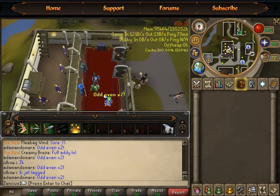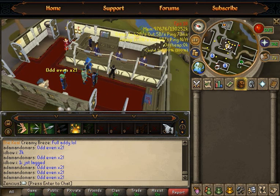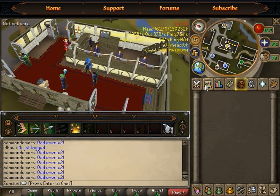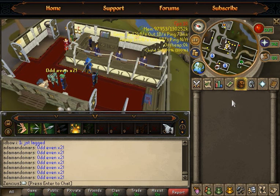What's up guys, this is Tom with a tips video — how to make simple cash with the skill called woodcutting. This skill is really easy to make money with, so I will be giving some tips based on free-to-play: how to make really nice cash by using simple stats.